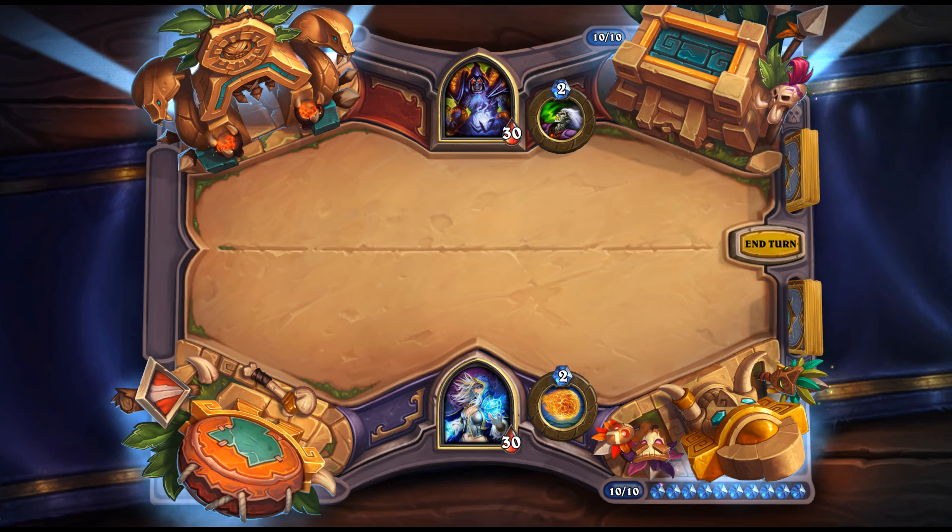Gurubashi Offering: 1 mana, 0/2 — at the start of your turn, destroy this and gain 8 armor. One mana for 8 armor sounds okay, but your opponent can interfere with it by just removing the 0/2. Even without interference, 1 mana for 8 armor delayed a turn isn't good enough to run in most decks. Not a good card.